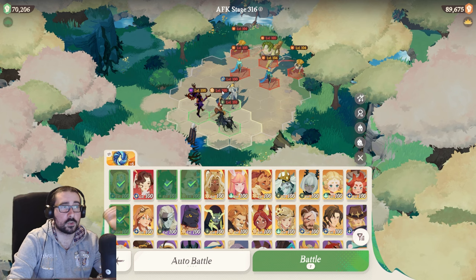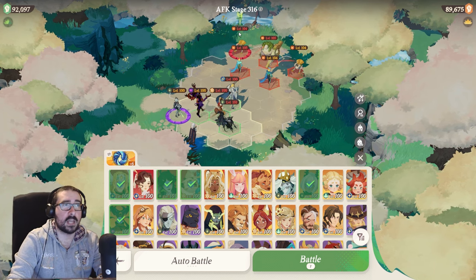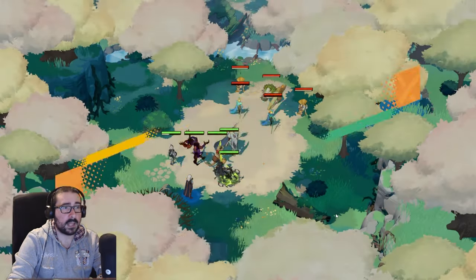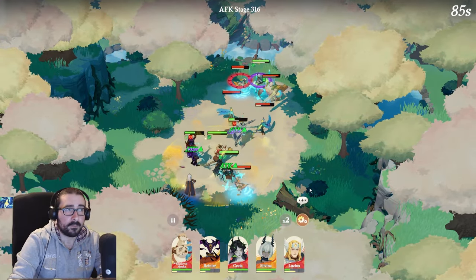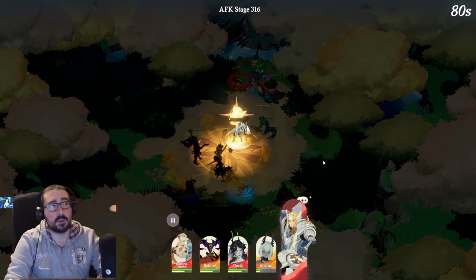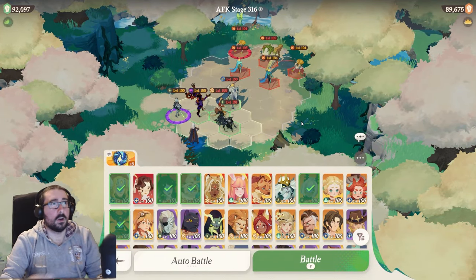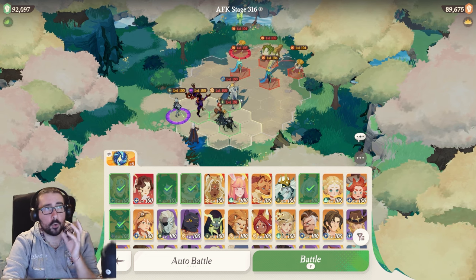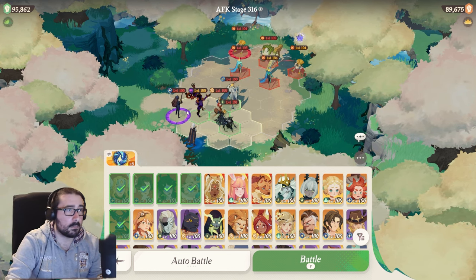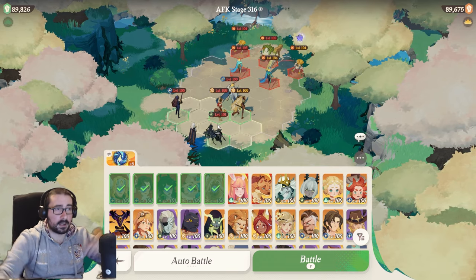For example, Rainier can switch one of your characters into the enemy team. You can set this up so that the enemy healer is swapped with your rogue, putting your rogue right in the enemy lines for a quick kill. During the battle, if you're losing, try to understand why — do you need more DPS? Bring a stronger character. Is your tank dying immediately? Bring two tanks instead. Is the enemy using AOE? Spread your characters apart.